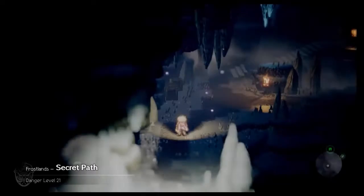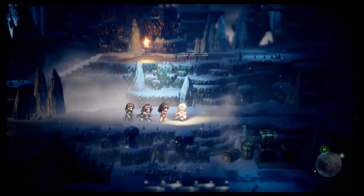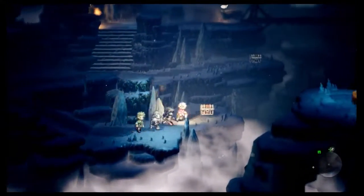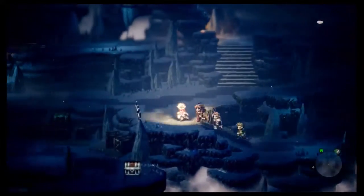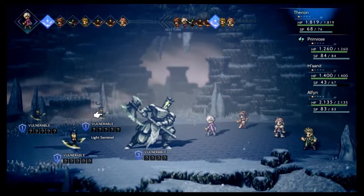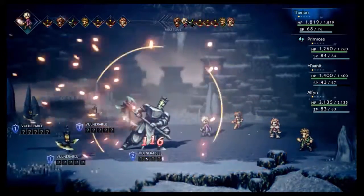I wonder what kind of secrets are along this path. There's a save book up there, and at least we have this: Shadow Soul Stone. Looks like a chest over there. Let's fight some sentinels — I've got a wind guardian and some light sentinels. That deals with the daggers.